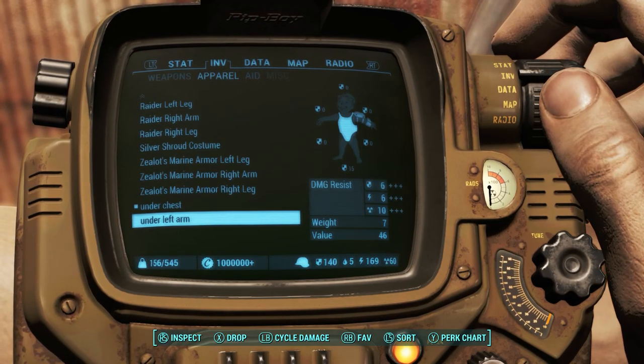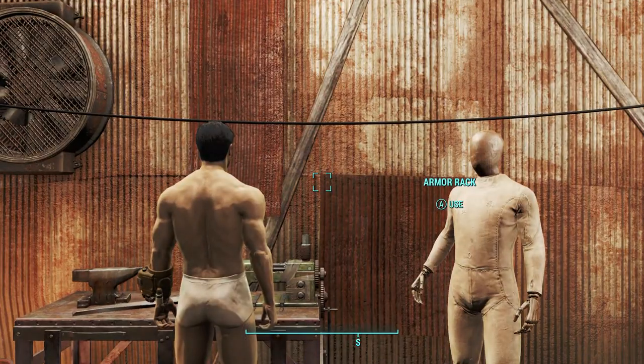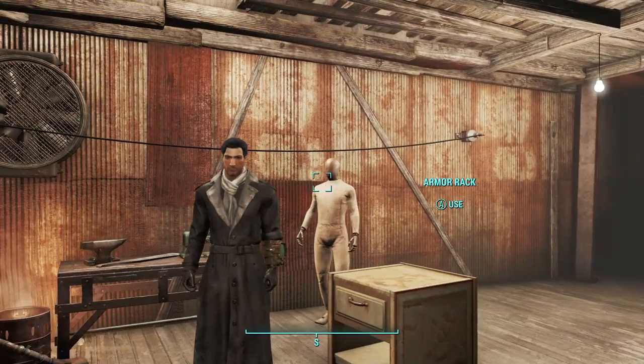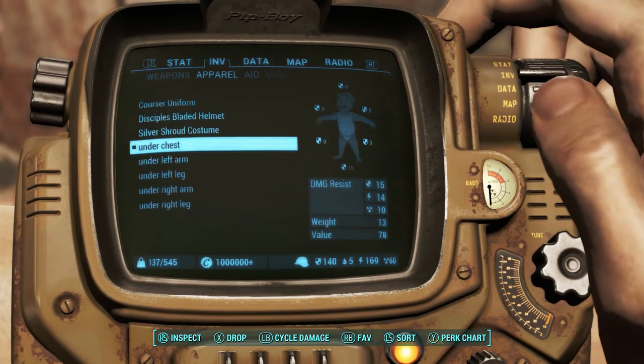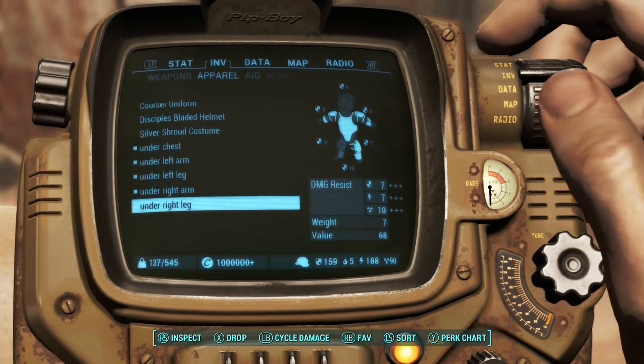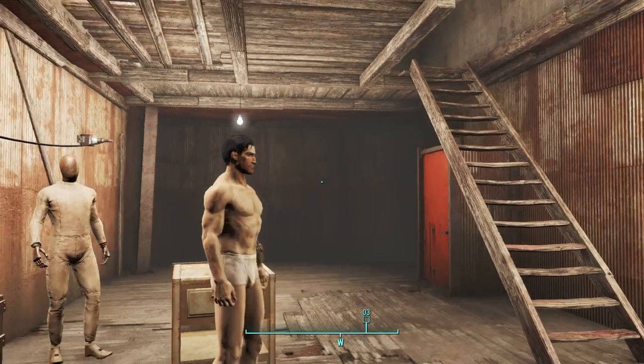To check and see if it has worked, equip the armor piece. It should show up as invisible, meaning if you're already wearing a suit and you equip the armor your character will be naked, but if you equip the armor then the suit, your character will visually just have the suit on.